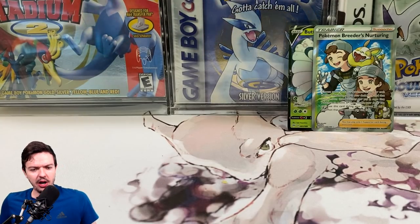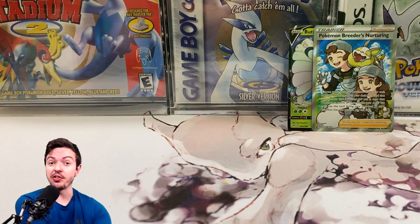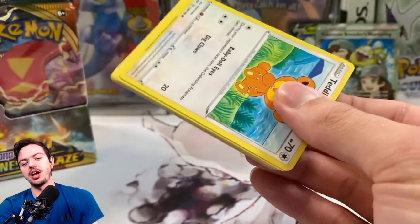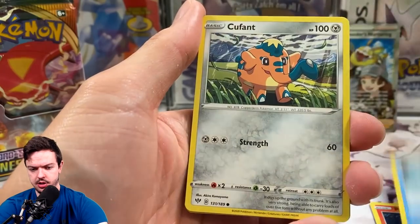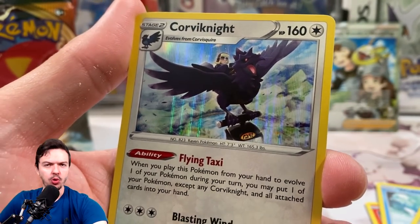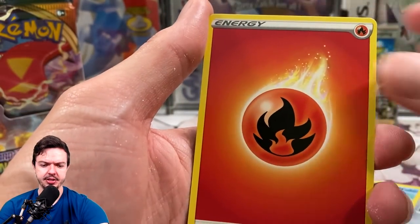Even if you pull a regular Charizard, I'll be excited. This is my first time opening Sword and Shield in general, which says a lot. We'll do it this way, just do one at a time. I'm not going to do a card trick, we'll just get right into it. Give me some heat right now. Corviknight! I actually like Corviknight — he's one of my more likable newer Pokemon. In the back we got fire energy and pretty much nothing else.